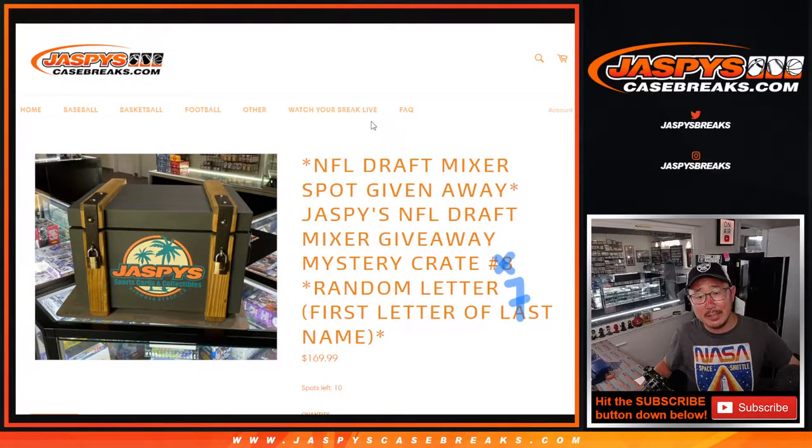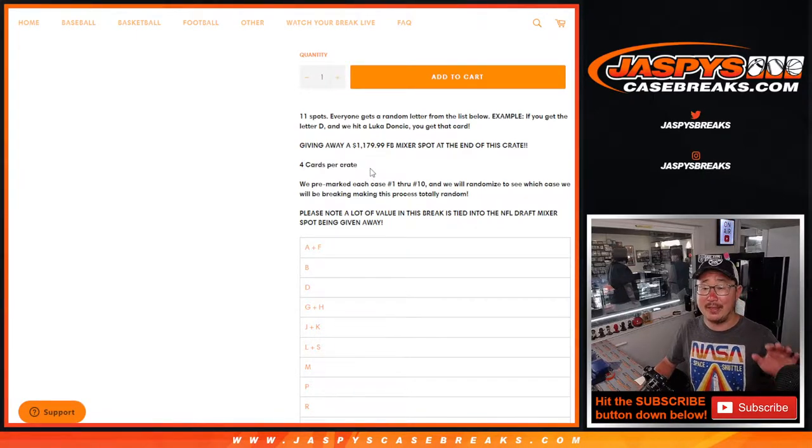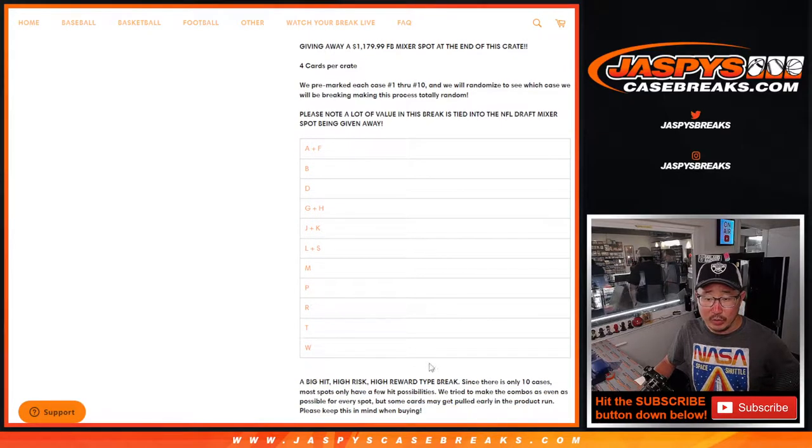Hi everyone, Joe for JaspysCaseBreaks.com coming at you with Jaspy's NFL Draft Mixer Giveaway Mystery Crate number 7. We're using the first letter of their last name in this crate. It's just an 11-spot break and we're giving away one of those big 62-box football mixer spots. It's almost a $1,200 value. It's only 4 cards per crate and then the 5th hit will be the mixer spot. A lot of the value is tied to that mixer spot — that is baked into the price of the break along with the cards as well.